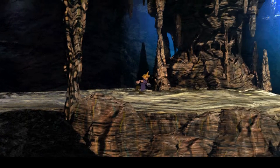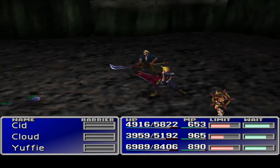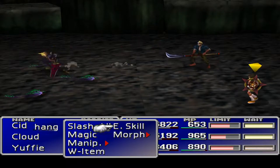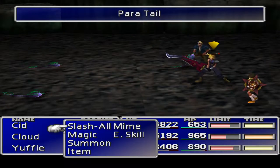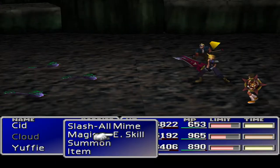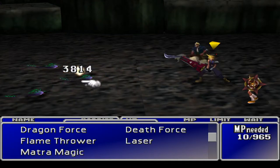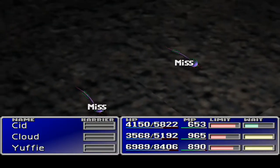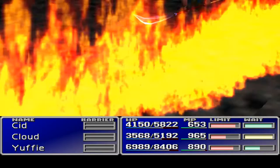We managed to get down here without too much trouble. Let's run over this way - yes, there's something we want to fight. We'll use the cut, and also manipulate the guy at the back if we can, hopefully one that hasn't already been got. Then we'll enemy skill someone - Flamethrower is nice and easy, let's try that one.